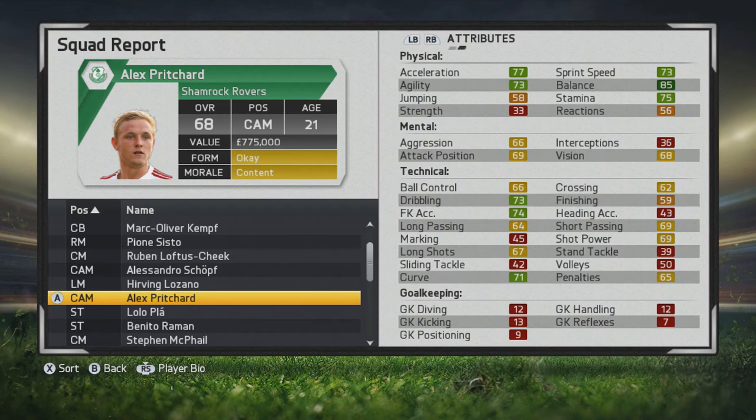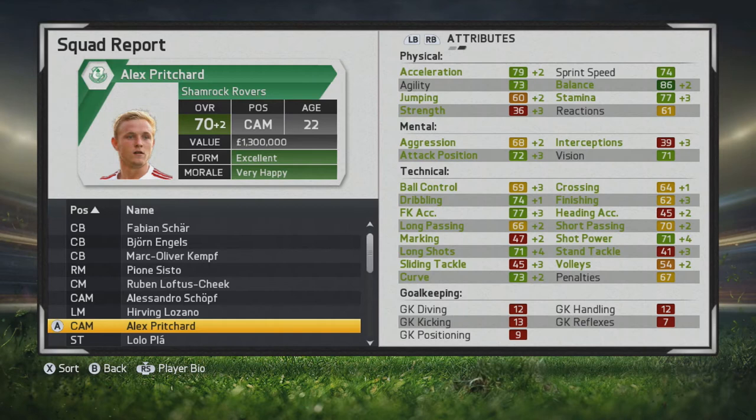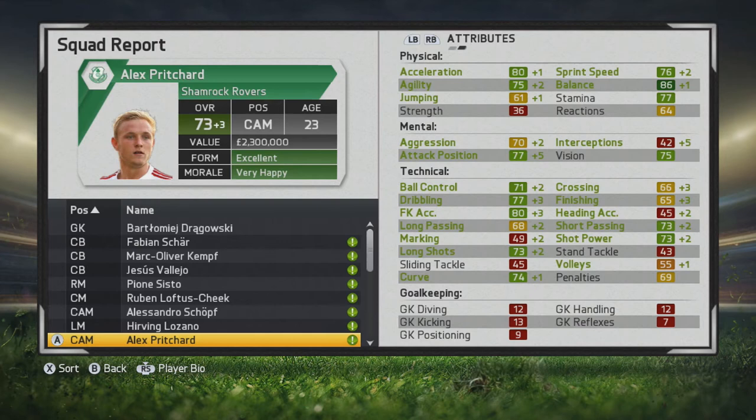At the end of the first season, he ends up growing to a 70 overall — some nice improvement to all stats really. Physical stats go up: acceleration, balance, stamina. Mentally there are some improvements too, and of course ball control, dribbling, free kick accuracy, and shot power — just a lot of improvement to his technical stats.